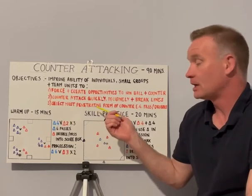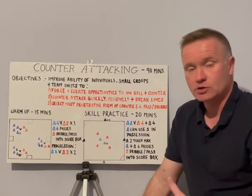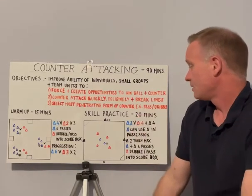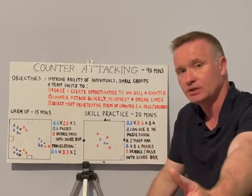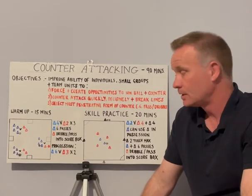If we are going to do it quickly, we need to penetrate opposition lines, and that involves choices. Is a dribble the most effective way to launch or continue the counter-attack? Is it a pass? If we're counter-attacking and we win possession back in the final third, there may not even be a need for a pass or a dribble — the counter-attack could start with a shot on goal.